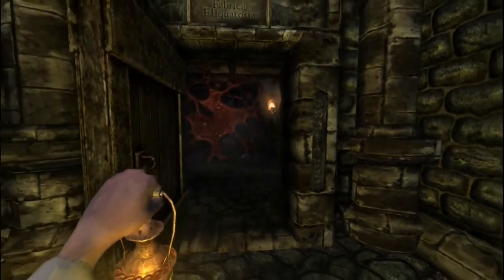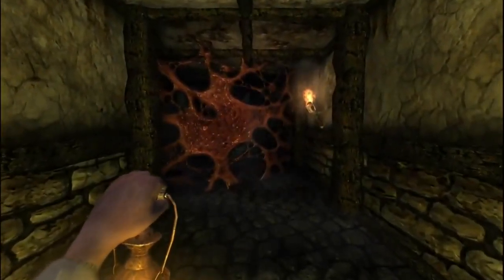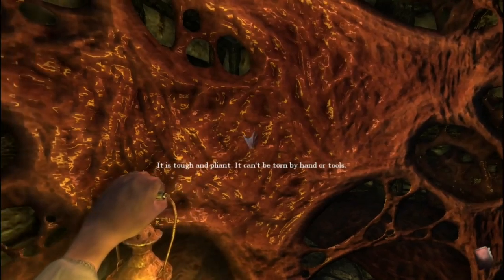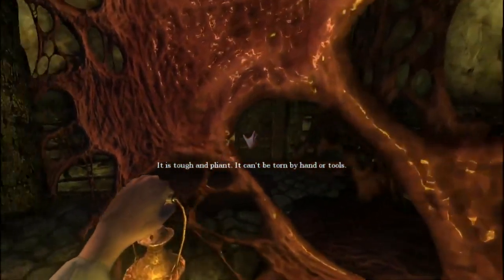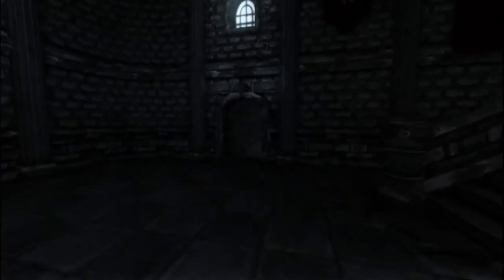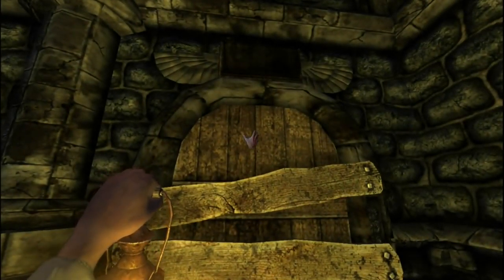Something tough and pliant — I can't tear it by hand or tools. That's a no-go. There's a woman's voice down there somewhere. Up here, what do we have? A plaque that doesn't read anything and a boarded-up door. That doesn't go anywhere, and it isn't labeled anything.